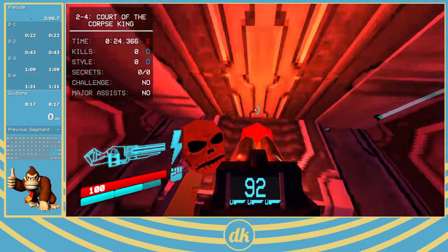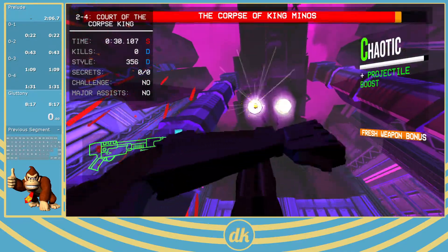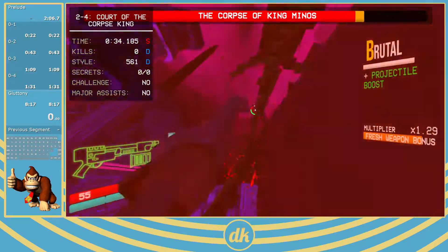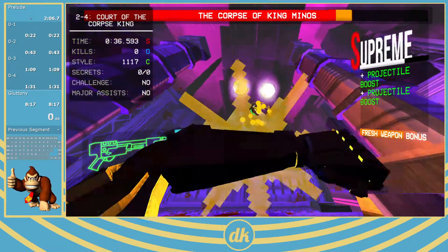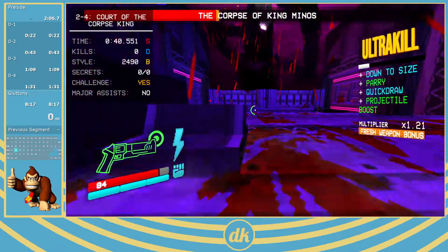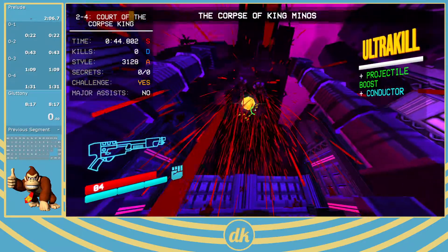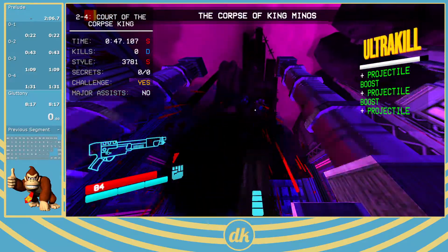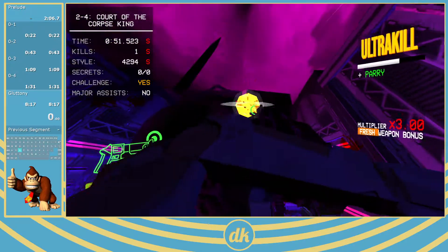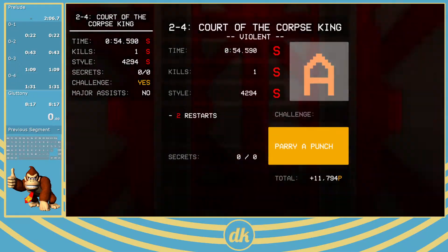For this boss fight you want to stick a magnet up where his hands can spawn into, then just spam shotgun parries — you want to land that parry on his fist. Punch two coins into him while he's rubbing his eyes and then coin add. It's mostly just spamming shotgun parry the entire time.